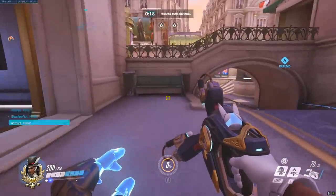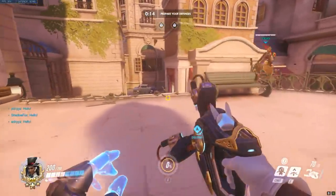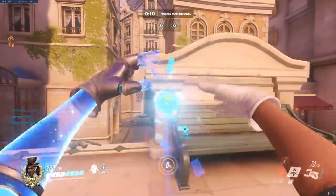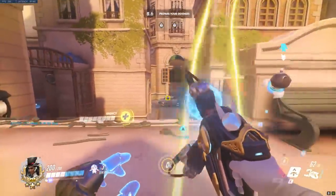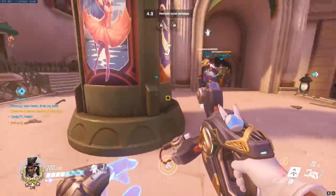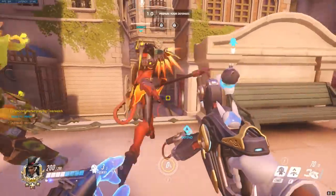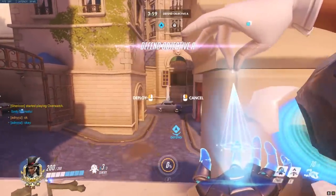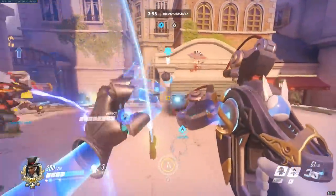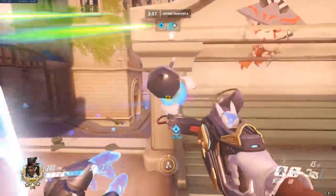I also recorded this gameplay on Paris, which is the new map on the live servers, showing you guys how this tech can save you a lot of time and maximize the effectiveness of your turrets. First up, I set up my three turrets on this little wall here, and I know they're going to be safe from damage because the enemy team cannot shoot through the wall. By doing this, the cooldown on my turrets is already refreshing, and by the time the enemy team pushes to the choke I'll have another three turrets ready to go. My plan is to teleport the turrets right on top of the car.